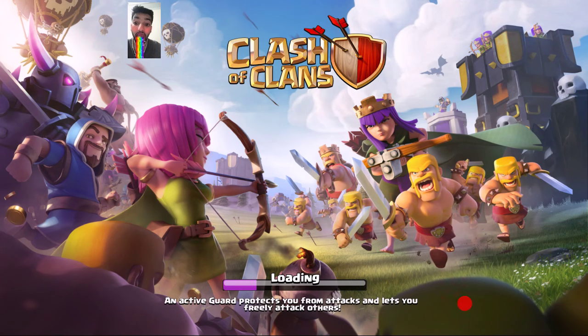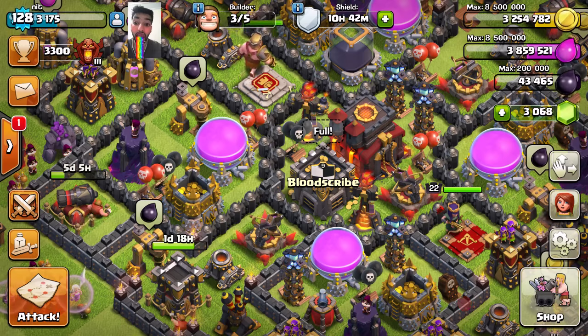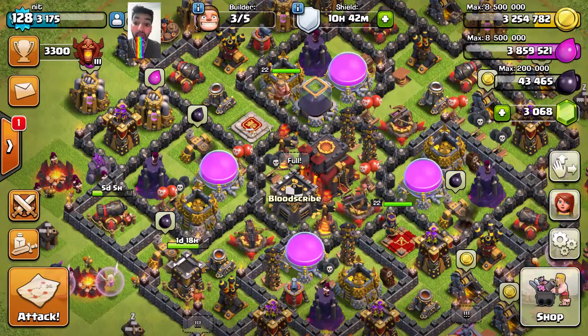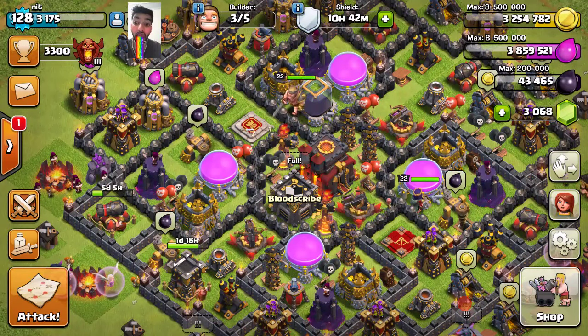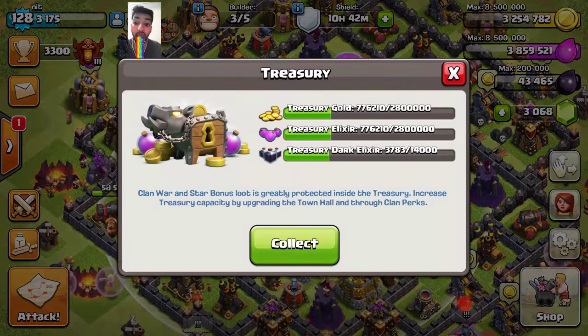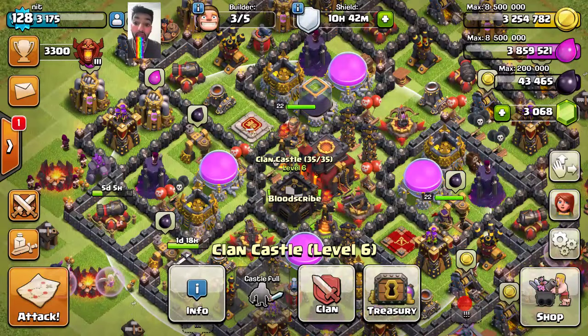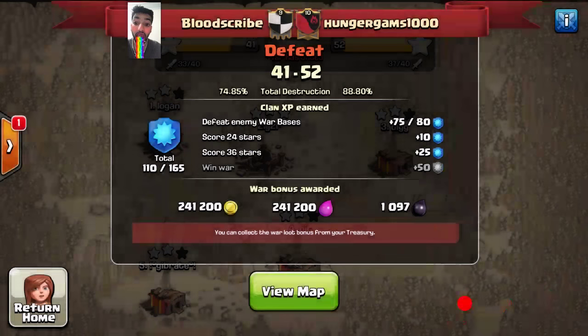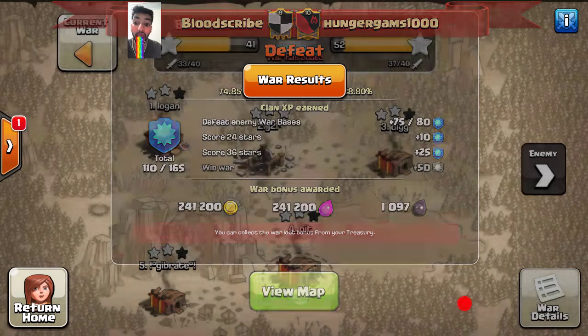Hello friends, I wanted to share a new attack type with you. It consists of Bowlers, Clone Spell, and Healers. We had it in our recent war — it was done by our enemy clan. Let me show you the attack so you can see what happened.